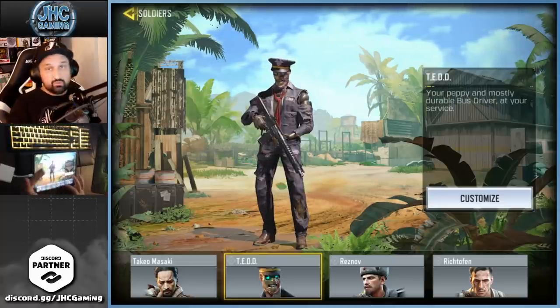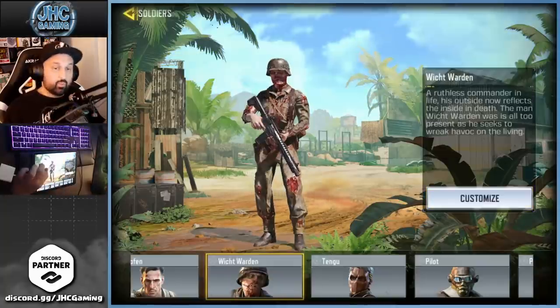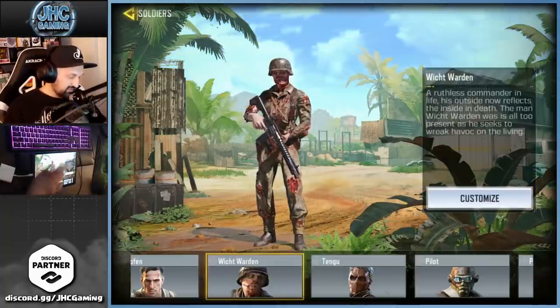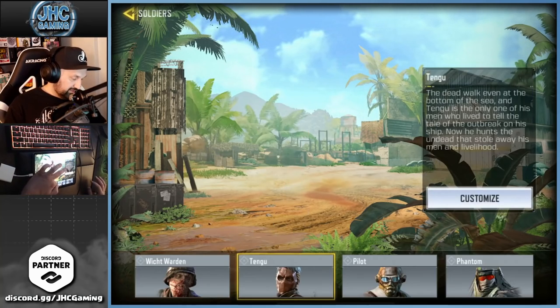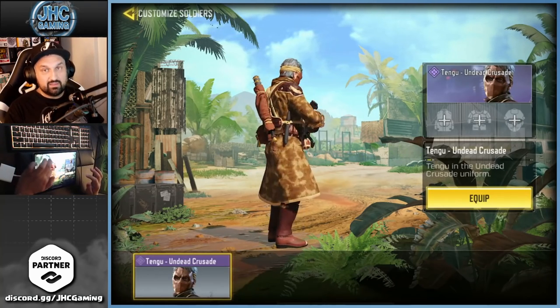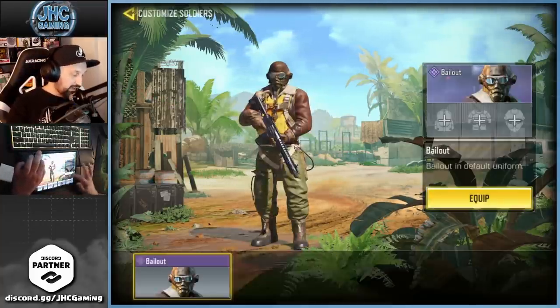Ted is the only skin for now, but a new one is coming soon for free in the new season — it's already been revealed. Reznov — I only have one and I think there's only one. Witch Warden — also only one, another zombie character. Tenju is from the last battle royale; you only have a couple of days left if you don't have it.